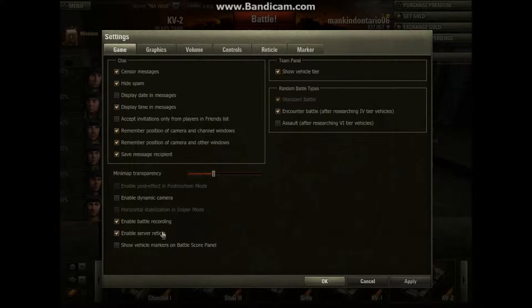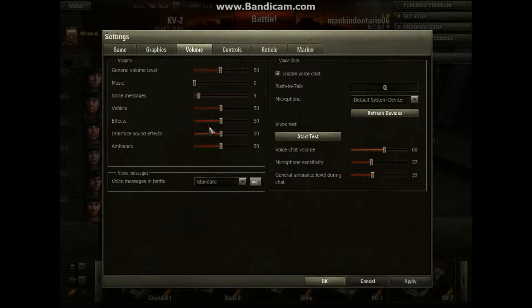Click on those two and enable them. Then go to your Volume settings. General volume level is at 50, Music I have turned off at zero, Voice Messages I have down at 9 — you can go a little lower or higher, but I prefer 9. Vehicle at 50, Effects at 50, Interface Sound Effects at 50, and Balance at 50. That should work out for you.